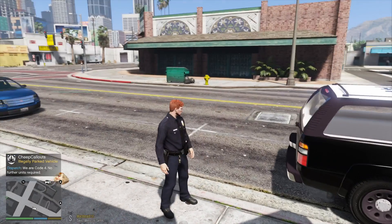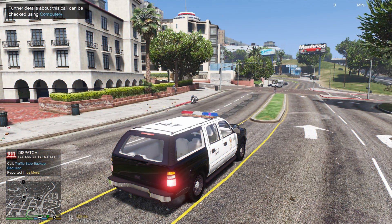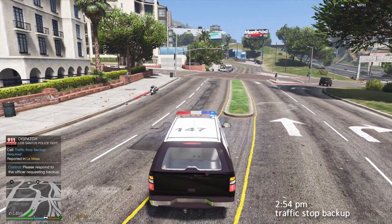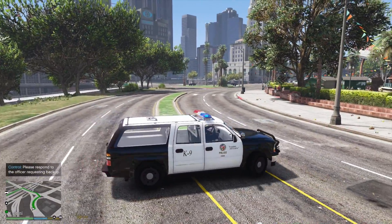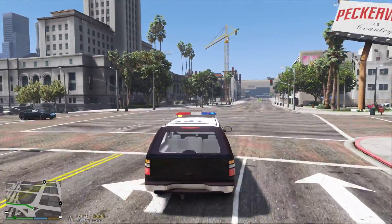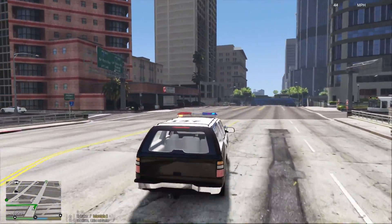Show us back to nate. Dispatch: we have a 10-99 on Del Perro Freeway east of Textile City Bus Depot, La Mesa — copy that, moving right now. Dispatch, Lincoln 18, copy that — we're going to be responding code two to a call for backup. Another officer on a traffic stop is requesting backup for another unit in the area, so we're going to go ahead and respond to this one and see what's going on.